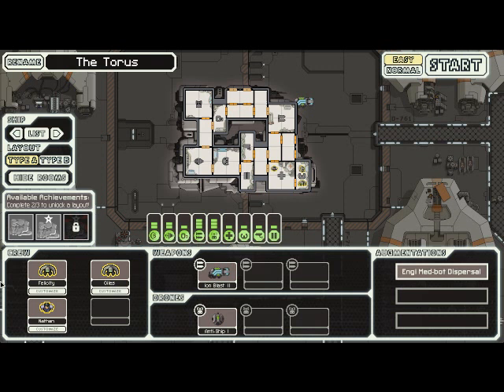Welcome back to FTL easy mode. I'm starting a second playthrough here. I figured I would try out a different ship and show it off a little bit. In this case, we'll be using the Engi ship, the Taurus. This is its default configuration. I don't really use this ship that often - it's not one of my favorites - but it's usually the first one that you'll unlock as you play through the game, so I figured I would show it off.